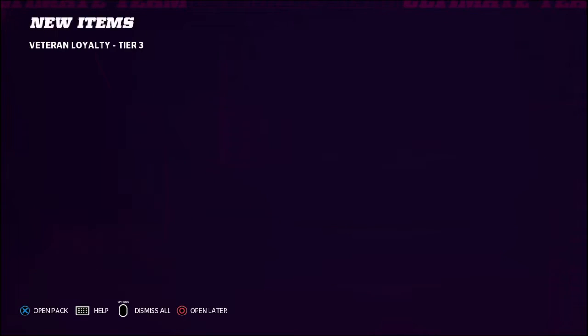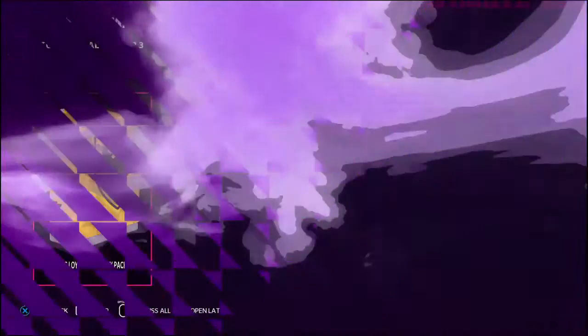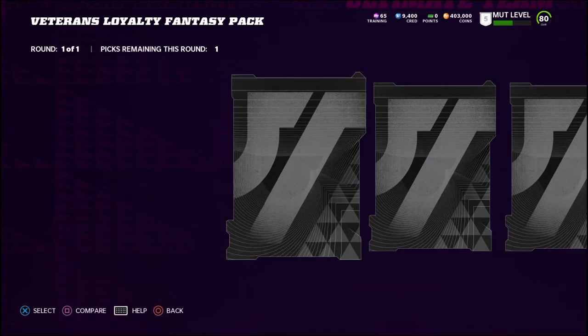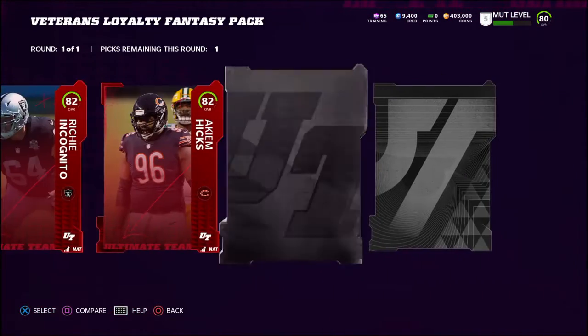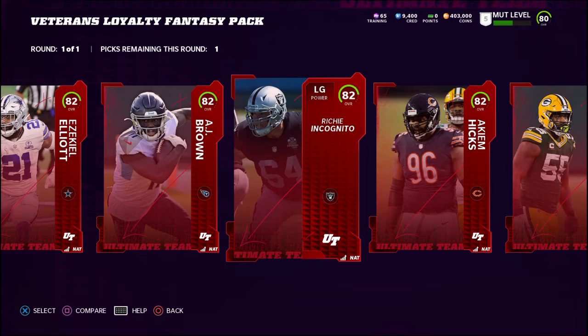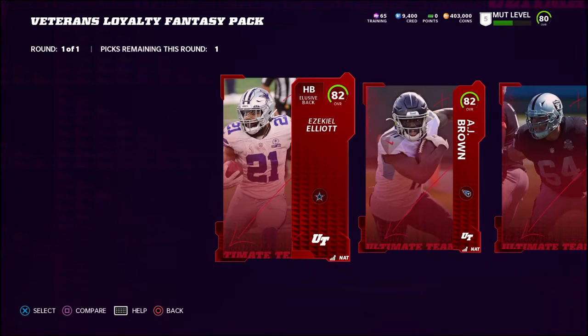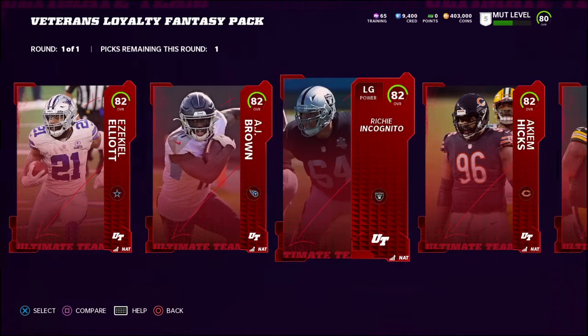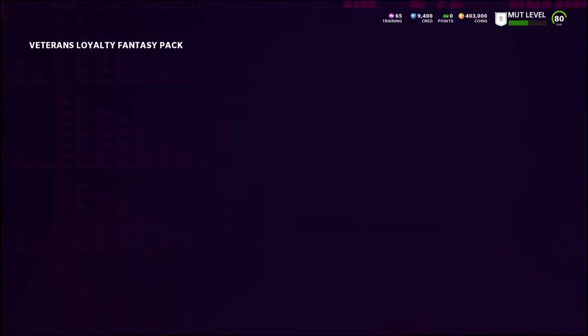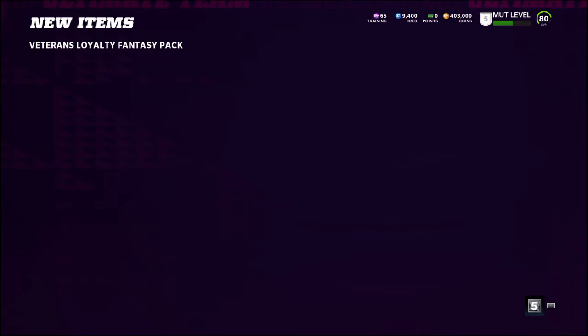Veteran loyalty tier 3 - we got some rewards here. So we get to pick three of these. This is the one where if you played Madden in the last three years - Madden 19, Madden 20, and Madden 21 - you get to pick three. Of the three, I think I already have Ezekiel Elliott on my team, so I am going to go with a guard right off the bat. We're gonna go Richie Incognito for one of them because that's the easy position to take.